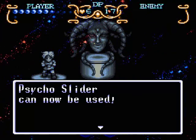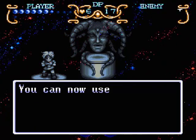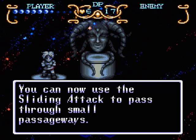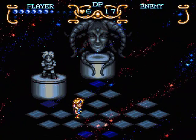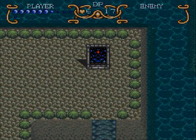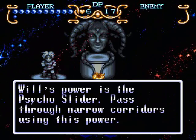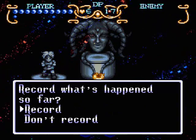Followed by very slow dialogue, very slow scrolling text. Will can use the Psycho Slider. You can now use Sliding Attack to pass through small passageways — push the Attack button while running. It's actually quite easy. I should probably heal. He'll tell you to go through narrow corridors, blah blah blah, to overlook cracks in the cliff.